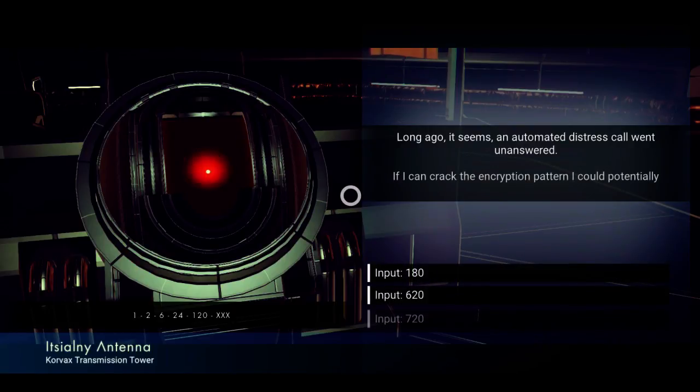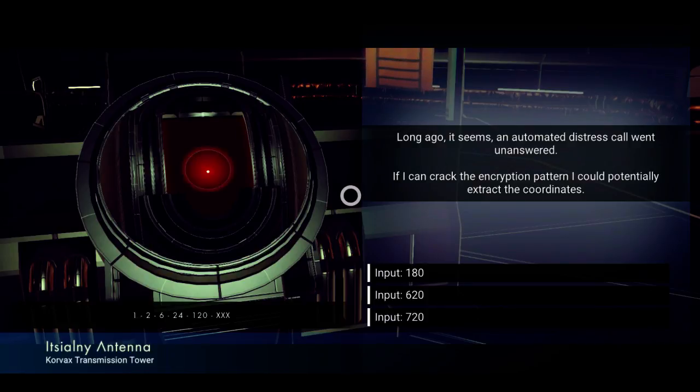Long ago it seems an automated distress call went unanswered. If I can crack the encryption pattern I could potentially extract the coordinates. 1, 2, 6, 2420 — what's the next number? So it's 1 to 2, that's doubled, then to 6. I think I know what it is — I think it's going to be 720. Basically 1 times 2 is 2, times that by 3 gives 6, times that by 4 gives 24, times that by 5 gives 120, so surely times by 6 makes 720.